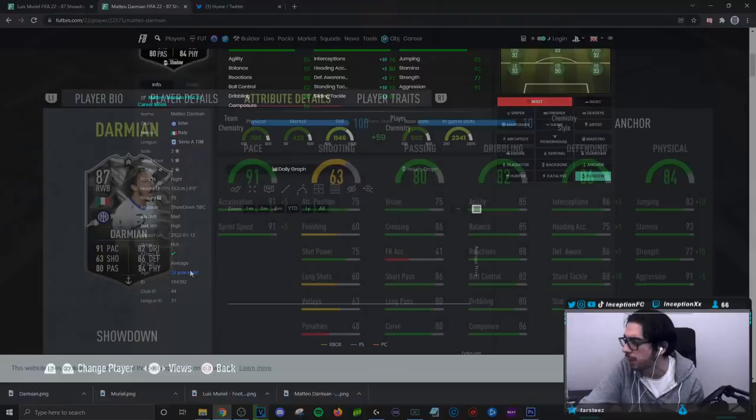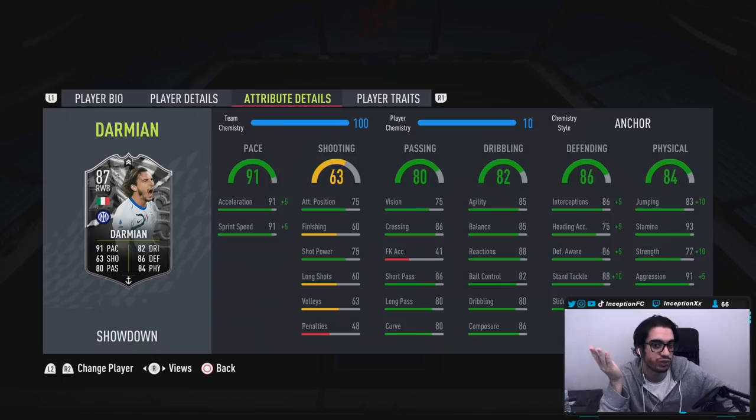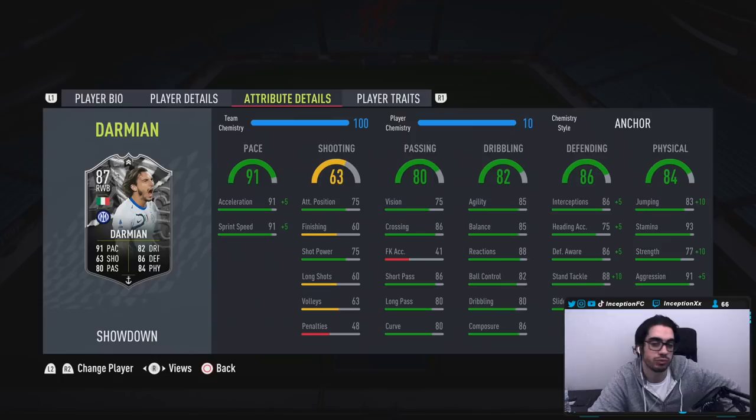As you guys know, I absolutely hate the average body type in attacking positions, but in defensive positions that physical presence is fantastic. So for now we're going to be giving him an anchor chemistry style — boosting his strength, aggression, and defensive stats as much as possible to hit 96-96. Base card stats for shooting are okay; it doesn't really matter because with a card like this you're mostly going to be defending. He has really good passing stats except for vision, and also a five-star weak foot with 86 composure under pressure.